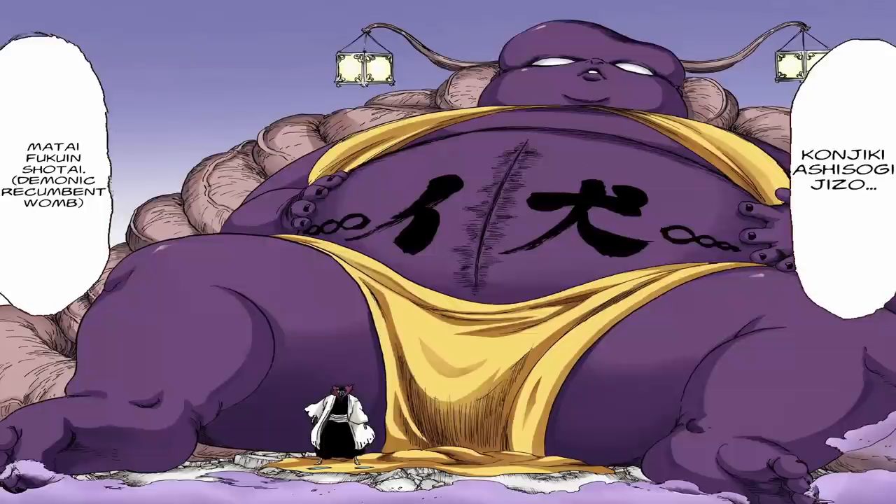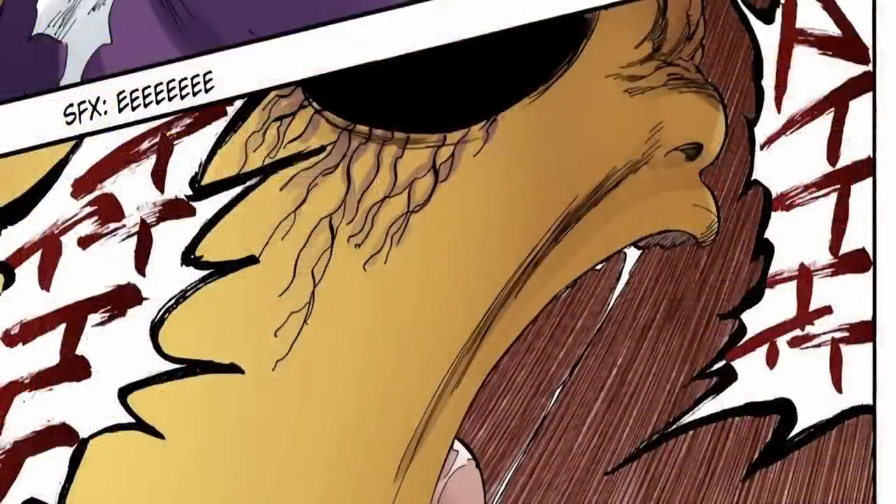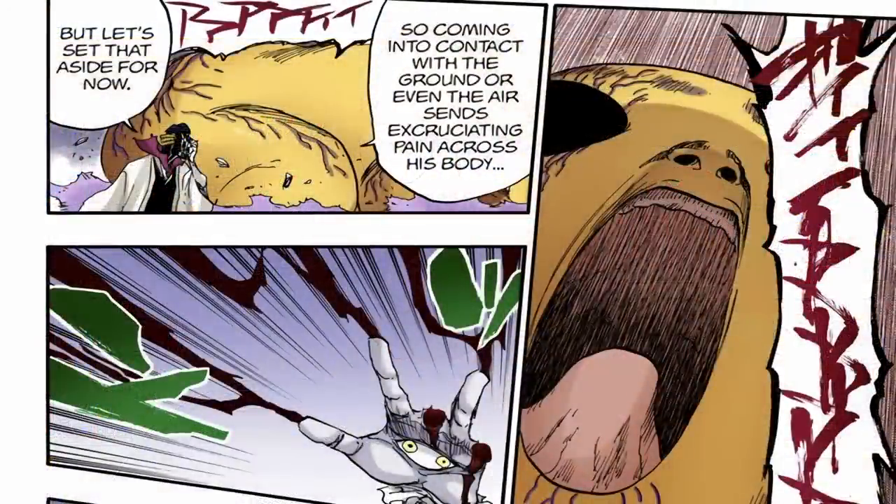Thanks to this data, the newly born Ashisogi Jizo — which resembles a naked, more humanoid version of the golden baby from before — will be poised to counter whatever the enemy's abilities are. It seems as though the newborn Ashisogi Jizo can potentially have as many abilities or countering factors as Mayuri himself can muster; it all comes down to the amount and quality of data he collects. In this particular instance, Mayuri has prepared his Bankai with the data necessary to almost perfectly counter Pernida and its shrift, the Compulsory, in numerous ways. With a shrill shriek, Matai Fukuin Shotai gives birth to an Ashisogi Jizo, and a golden baby with nerves covering the surface layer of its body spills out onto the battlefield. As soon as it draws breath, it screams at the top of its lungs in pain.